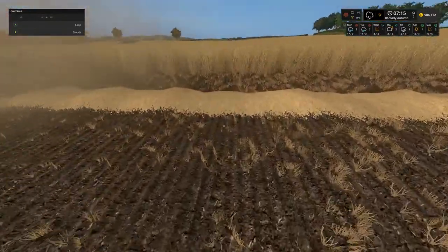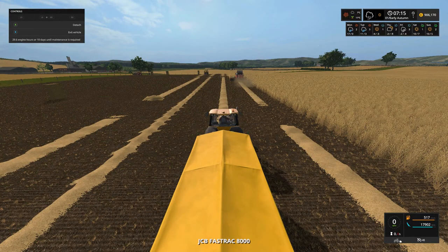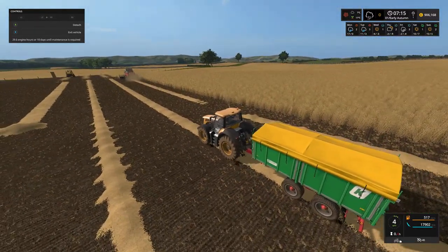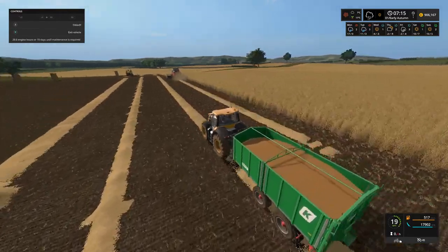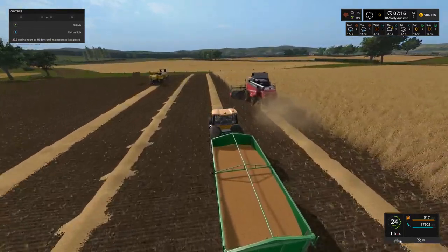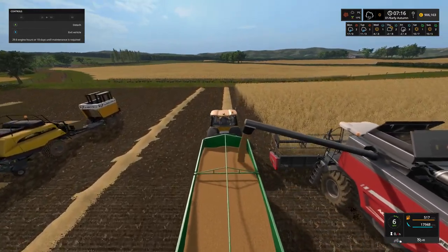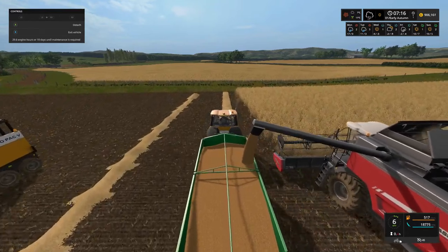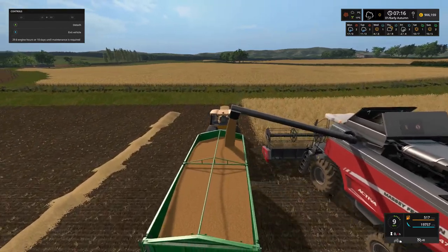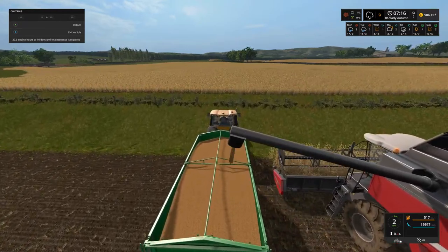They are of course harvesting the wheat and putting in the leftover straw on the ground. We are going to jump into the JCB 8310. We've got nearly 18,000 litres in there, so we will quickly offload a load of grain before we go putting this in storage. We are at 90% full already. I don't think they've got too much left in the harvester to take out.